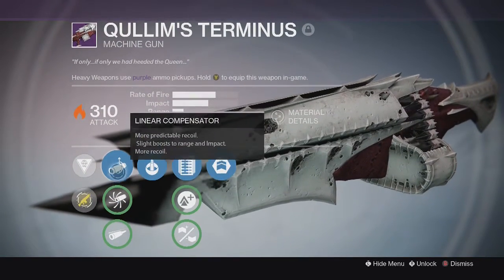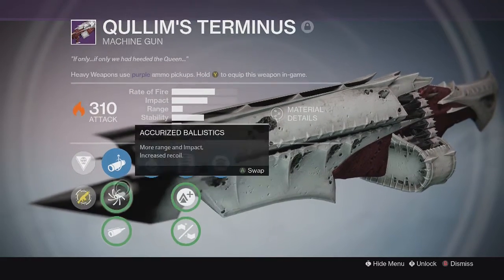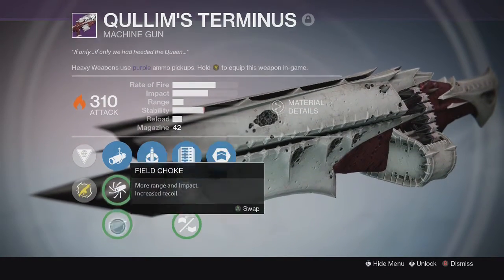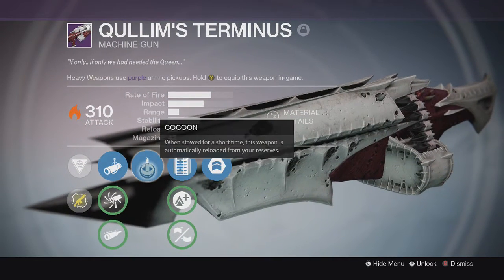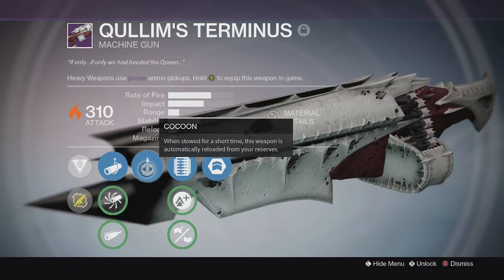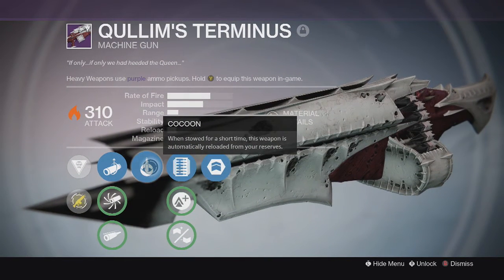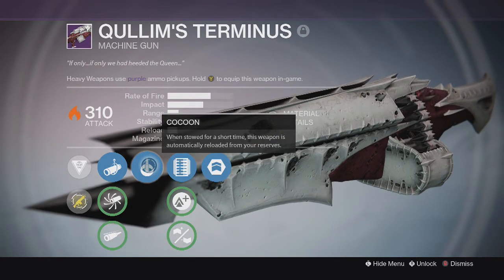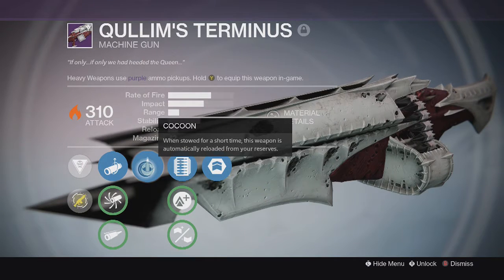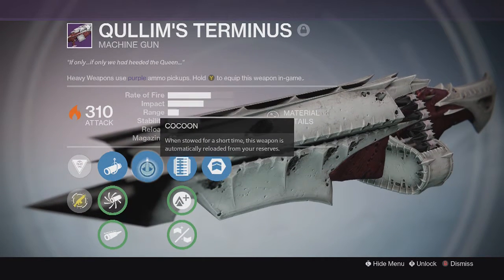It comes with linear compensator, accurized ballistics, and field choke, and it doesn't really alter the stats too much when you switch between these. It also comes with the cocoon perk, which I believe all the raid weapons come with. It says: when stowed for a short time, this weapon is automatically reloaded from your reserves. I think this perk is super amazing — I love it so much.